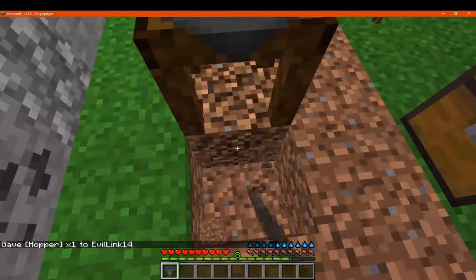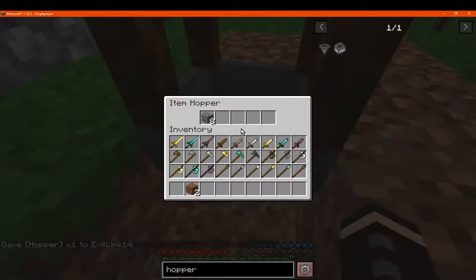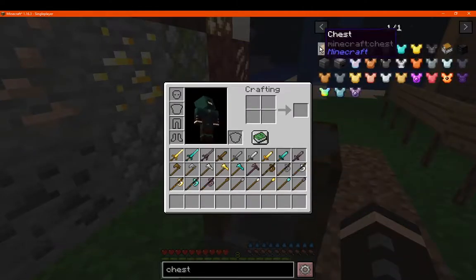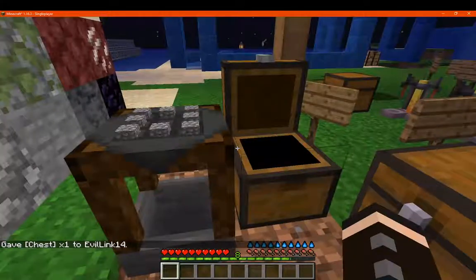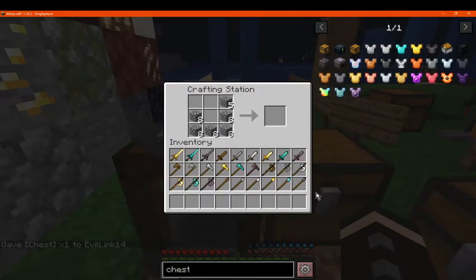We'll try putting a hopper underneath. We'll remove what's under there. We can get a chest to the side — it's not going to have that hole; there's no inventory connection to the side.